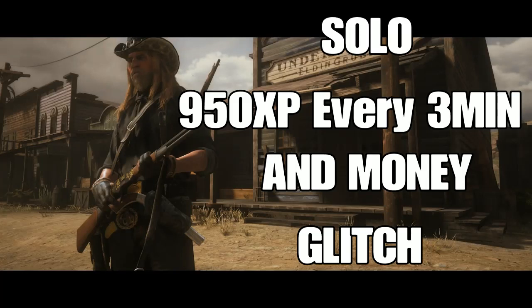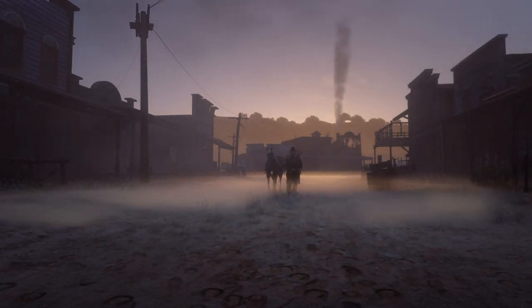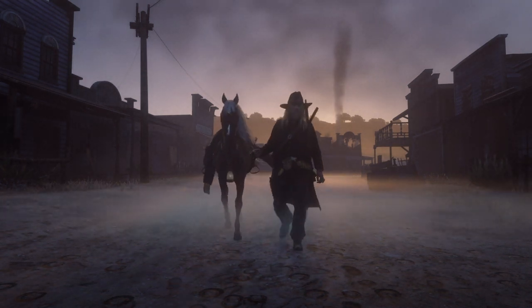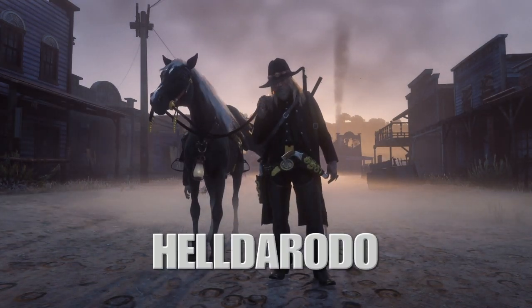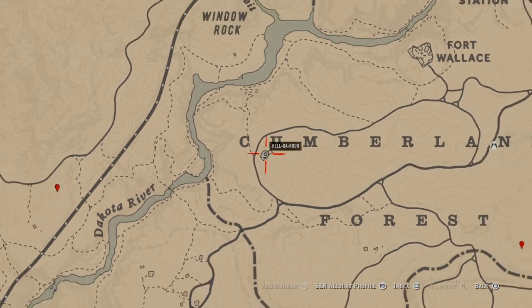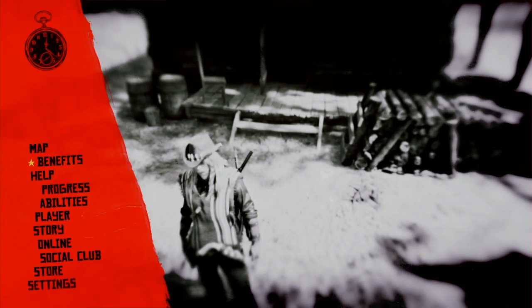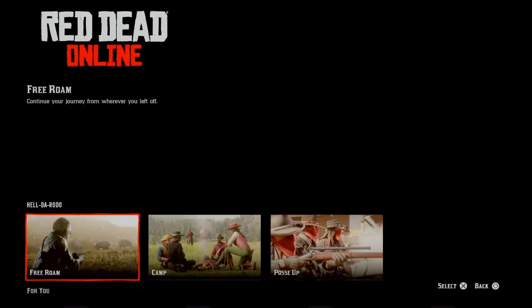Hey, what's up guys - solo 950 XP every three minutes and money glitch. Head over to El Dorado. First thing you want to do when you spawn in on Red Dead Online, make your way over to Cumberland Forest. There's a little shack right here where you're gonna get money. Go to Online and set your spawn point.